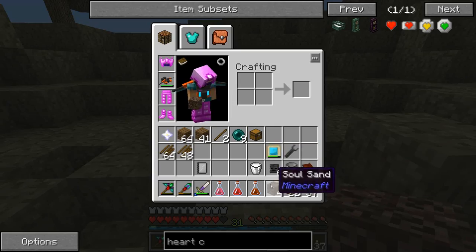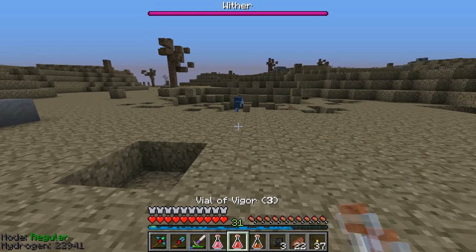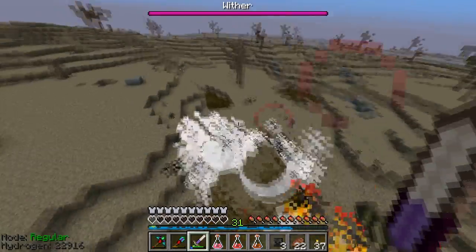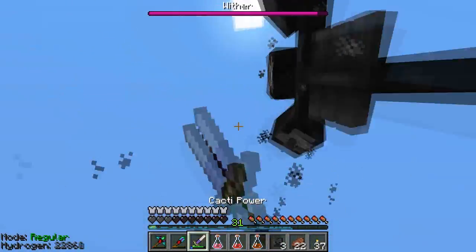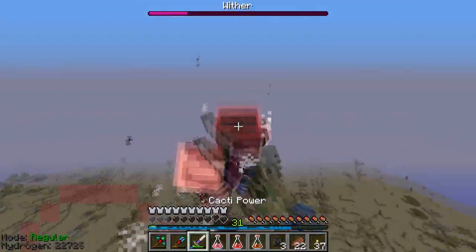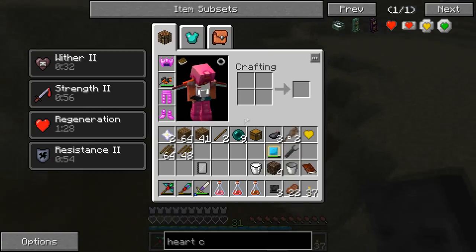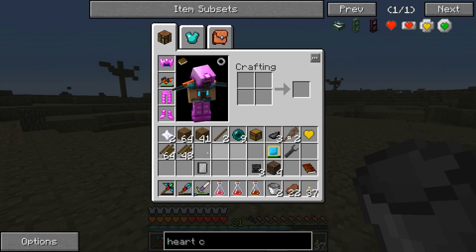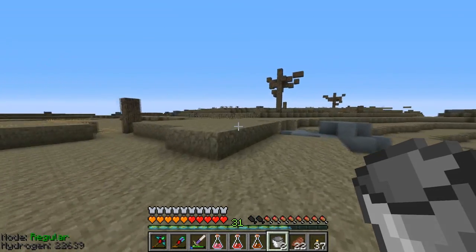We'll set up the next wither here and be prepared as well. Let's take our fortitude, our vigor, and our restoration - prepare to fight. There's a squid - the squid threw me off! There we go, now we got him. Landed in water. Let's drink the milk and away we go - that guy barely even hurt us. Look at that, good stuff. And our second nether star! We also got a miniature yellow heart, which is one of the things I was looking for.